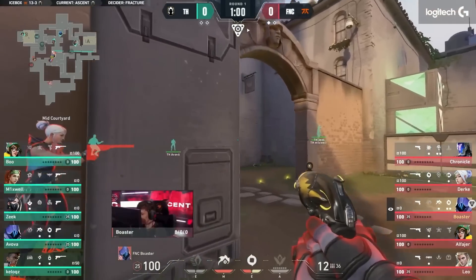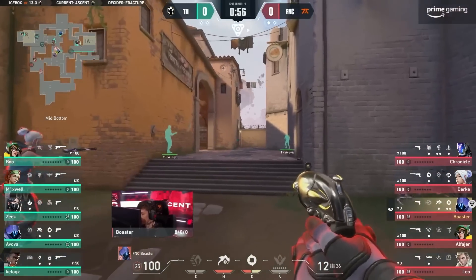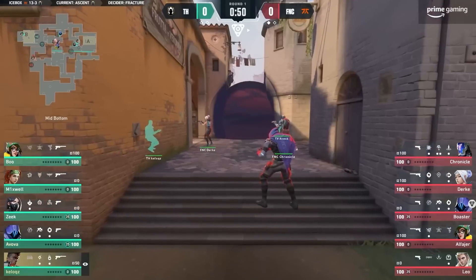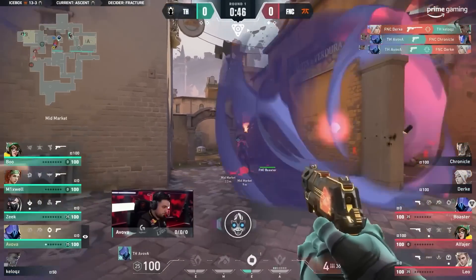The patience being shown so far as well. Fnatic just are not interested in giving them anything in these first 40 seconds. And now comes that push. All it takes is a lick of sound, anything to let them know they're there. Or the smallest bit of interest. And sure enough, there it is. Oh, this is nasty — this is actually going to come on through. All flashed out. But they still find the kill anyway.